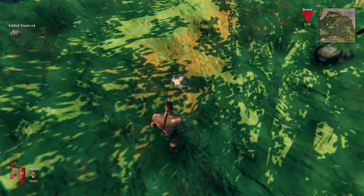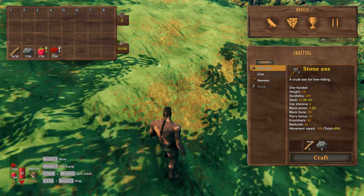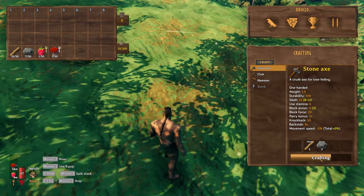The first item you want to be crafting is an axe, which is ideal because you can use it for fighting and for gathering wood by chopping down trees. The generated worlds are absolutely huge in this game, so you will probably be using the map quite a lot.